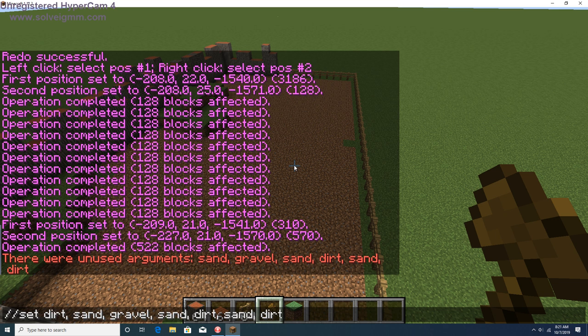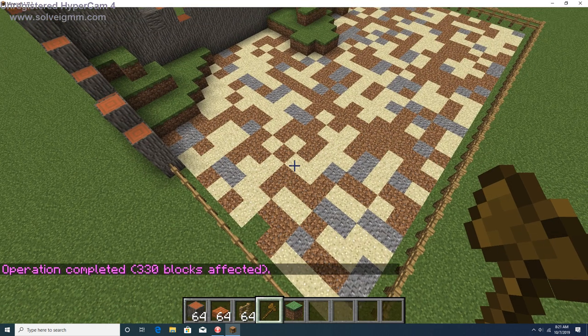Maybe if I get rid of the spaces in the command... yeah, let's get rid of all the spaces. Oh yeah — not that either. Maybe we should try to figure out what the ID for coarse dirt is. There we go!